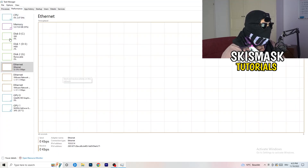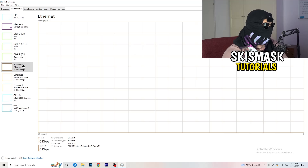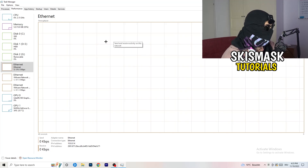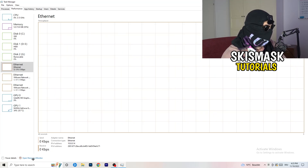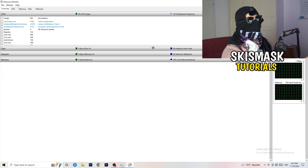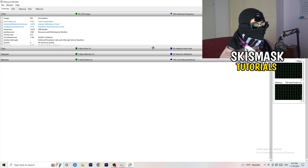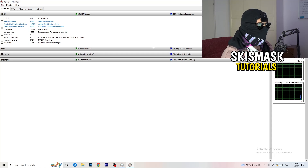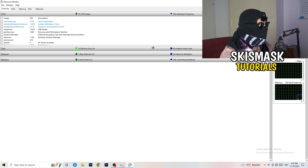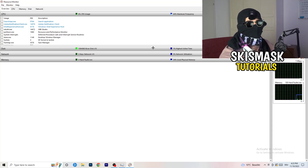In the Performance tab you can see a lot of things like Ethernet, GPU, CPU, and disc. What we care about here is clicking on 'Open Resource Monitor' in the bottom left corner of the screen. Open that up — it seems a little tricky but it isn't. Just wait about 10 to 30 seconds and it will load every single application and background process.